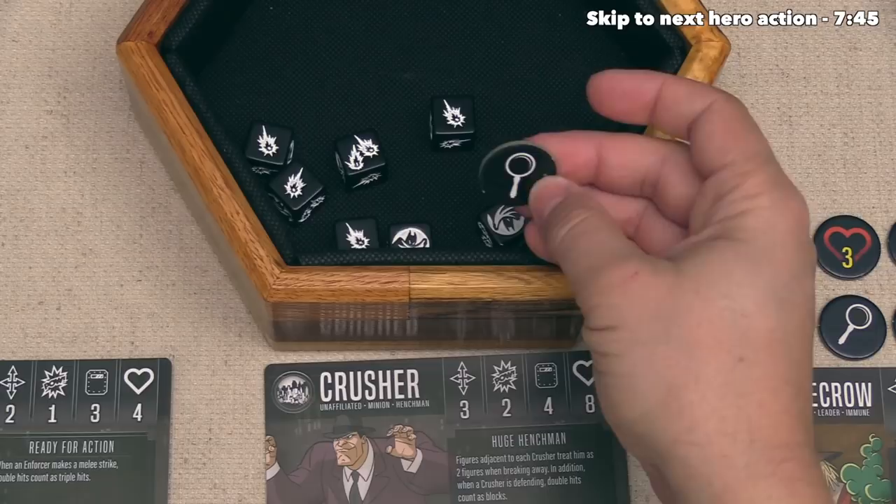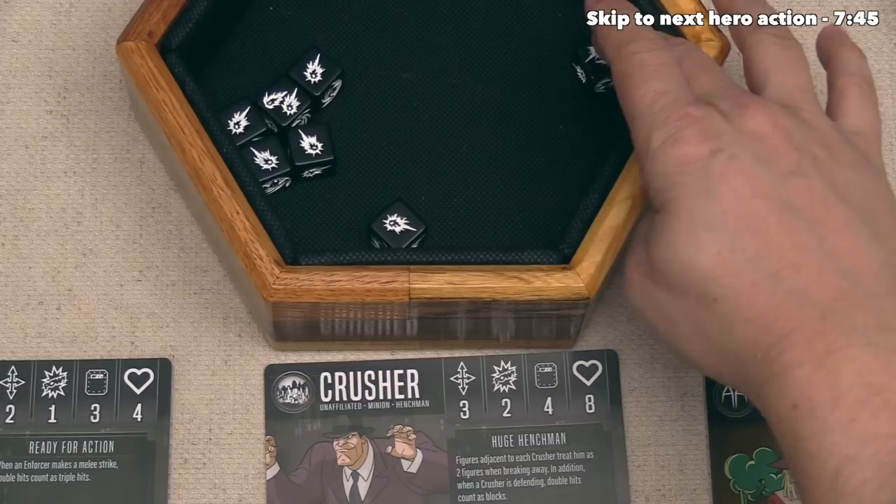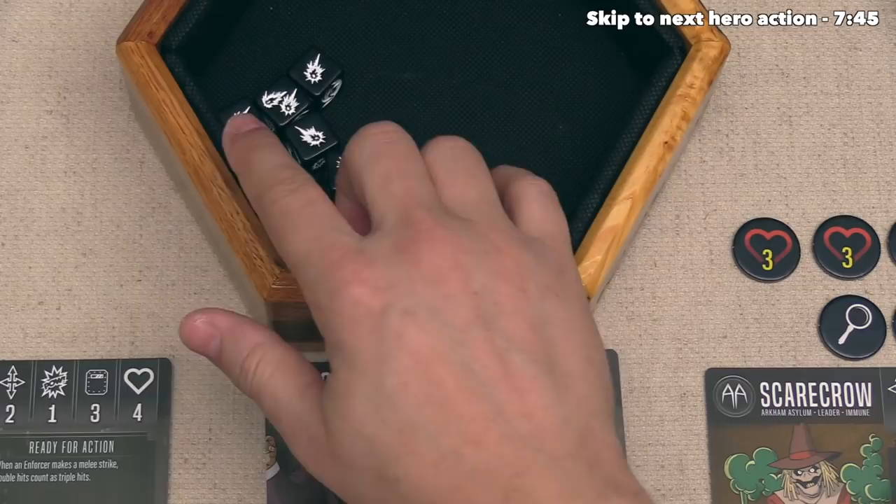If Robin wants to, they can spend a single focus to get one re-roll, and let's do it. This is already looking to be a pretty great attack, so let's re-roll both of these dice to hope to get hits with them. That got really good - every single die has hits, so now we have nine damage coming in towards this crusher.